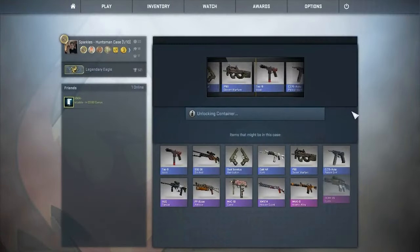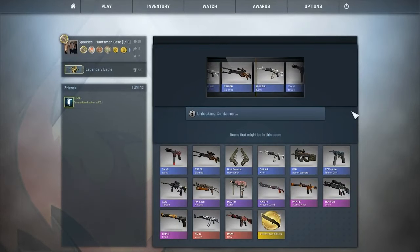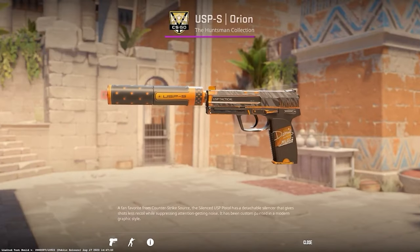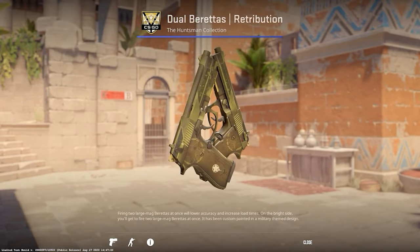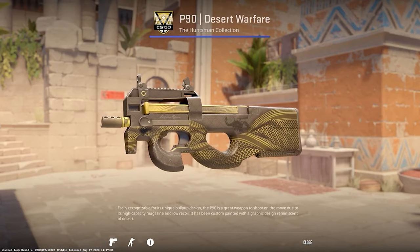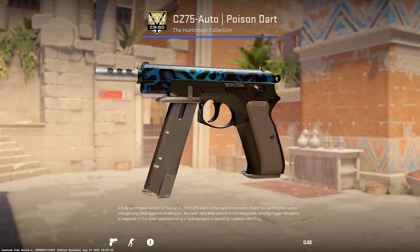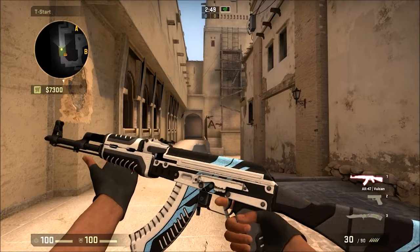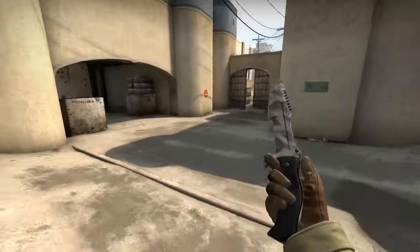The skin was so well received by the audience and Valve themselves that it appeared in the Huntsman case collection as early as May 2014. The case also included five other skins related to the Howl's authors: USP-S Orion, Dual Berettas Retribution, P90 Desert Warfare, CZ-75 Auto Poison Dart, as well as the incredible AK-47 Vulcan, and of course the Huntsman Knives.